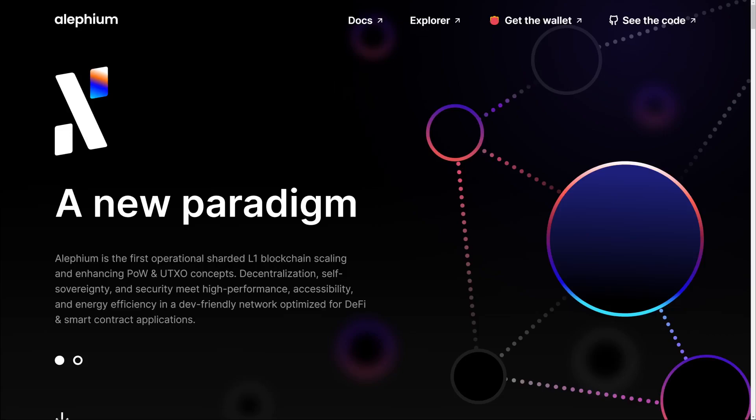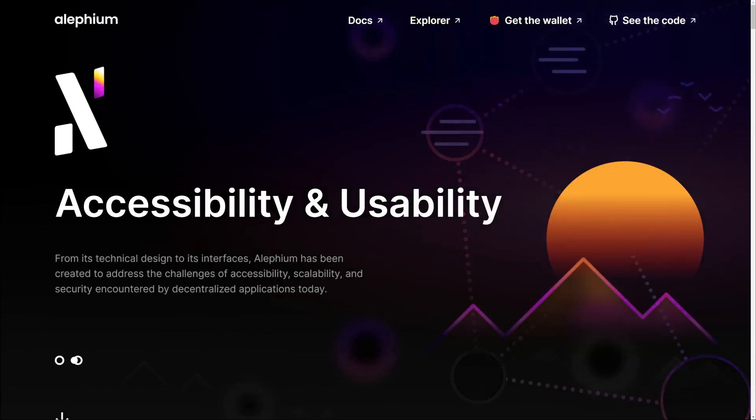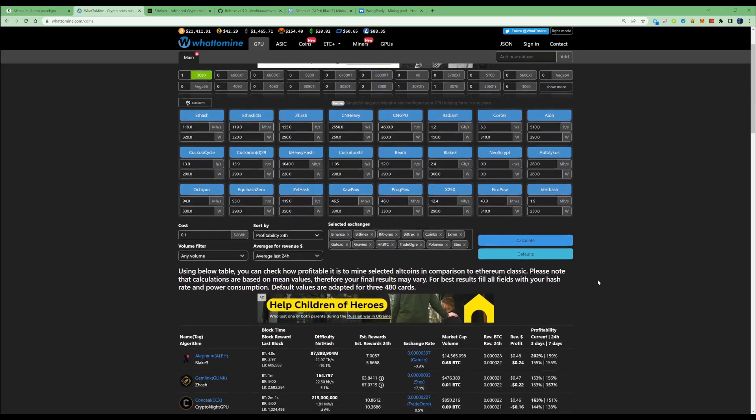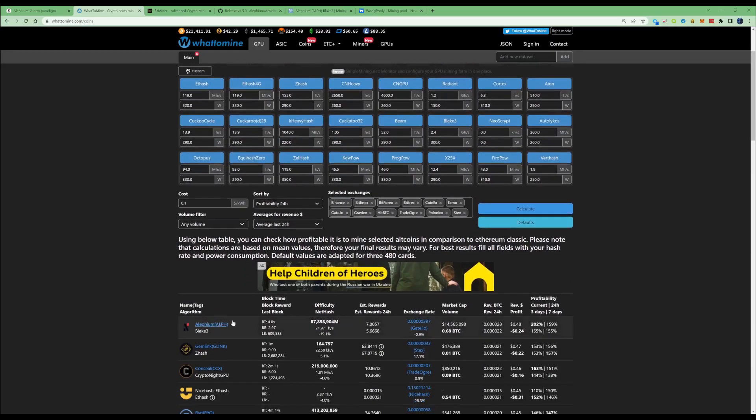Hi there guys, welcome back to the Friant Channel. In today's video I'm going to be showing you guys how to mine the most profitable dual mining pair at the moment, Nexa and Alethium. For the past two days, Alethium has been holding the top spot for the most profitable cryptocurrency to mine.